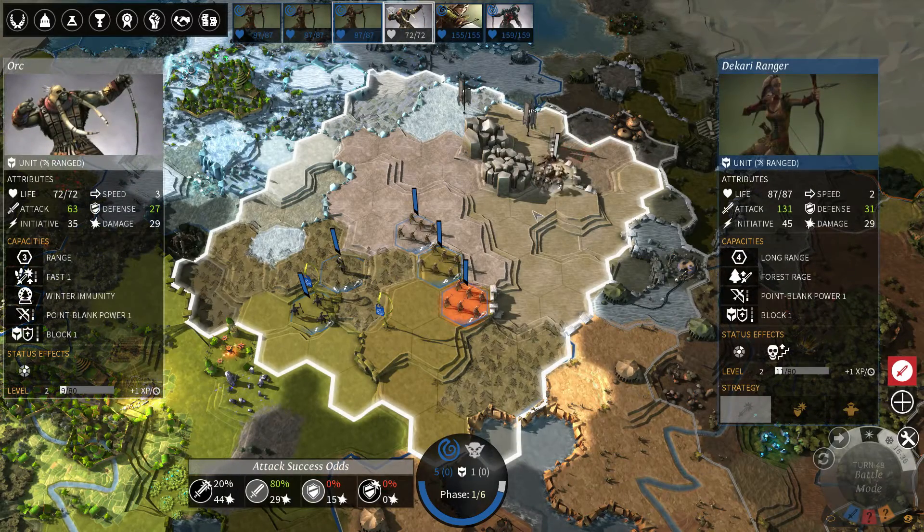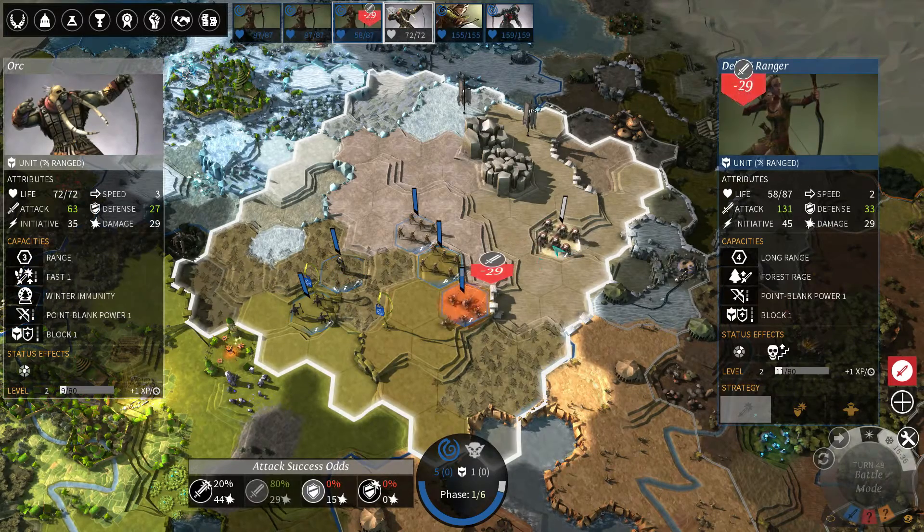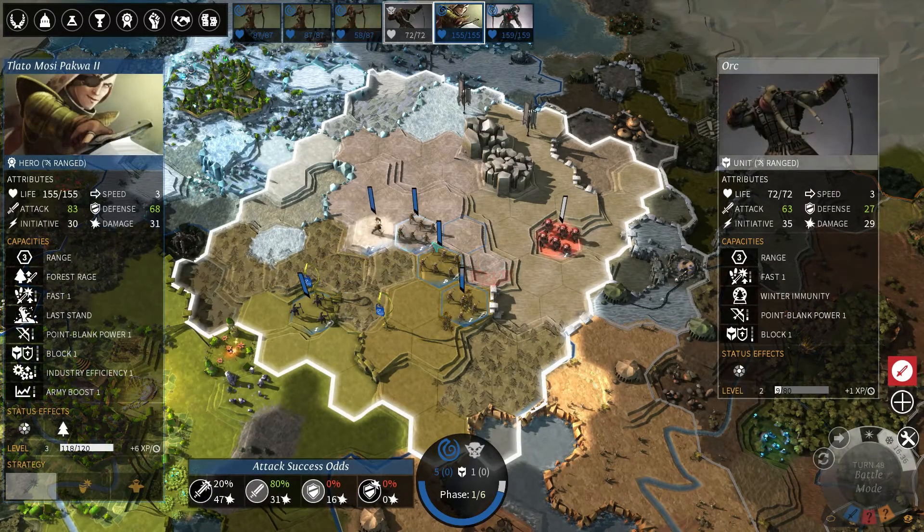First the rangers attack. Then it's the orcs' turn — they move closer, but this one isn't in range because it only has a range of three. Then it's the hero's turn, and since the target is dead and the hero is on Offensive, it will move closer and start attacking a different enemy.